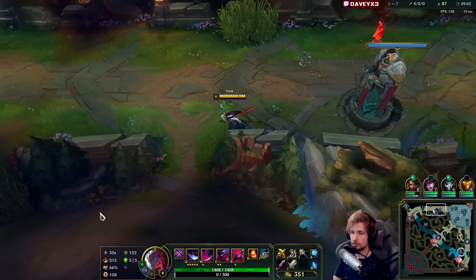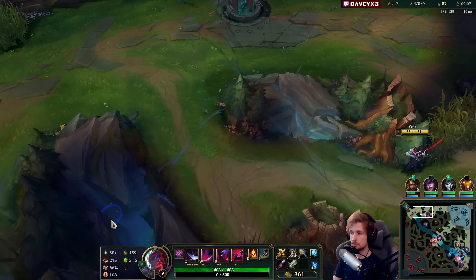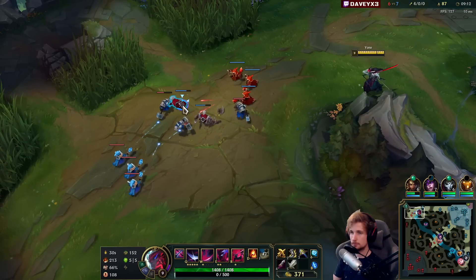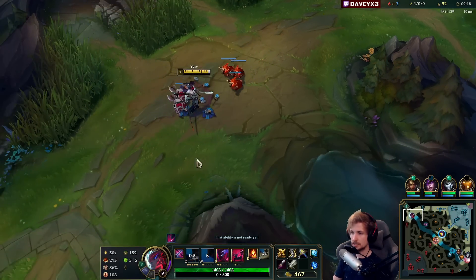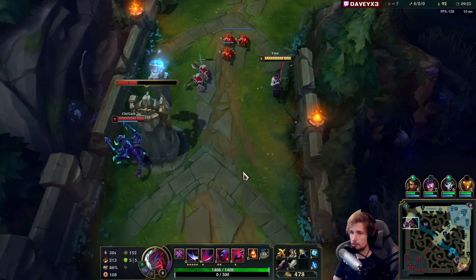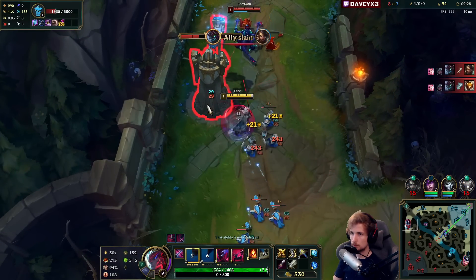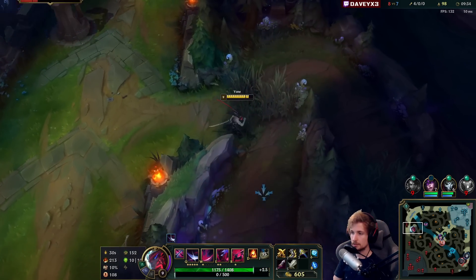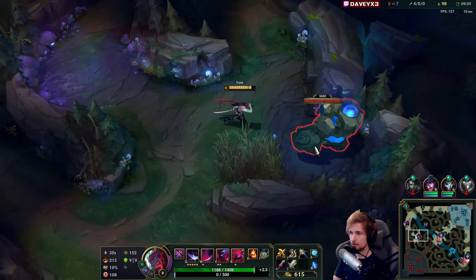It's not necessarily because Cho is super strong or anything — it's that I can farm jungle camps, get leads, get plates, all without even killing him. I think he's probably on Herald. I'm down to trying a 1v2 if they do it. I think the blue buff has not been taken — nope, it hasn't been taken.